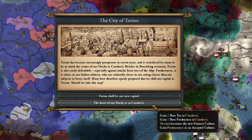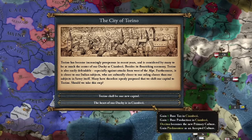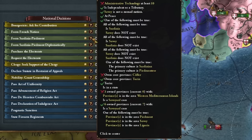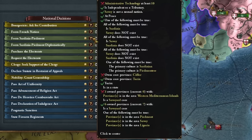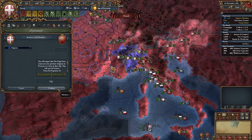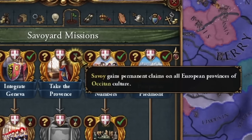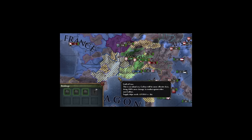The heart of our duchy is in Cambrai. The Occitan culture will become our main culture. We have the right culture to complete this national mission. I asked the Papacy to return Avignon to Provence, which they agreed to, giving me control over the Provence region and many territorial claims in southern France, which I might not use.